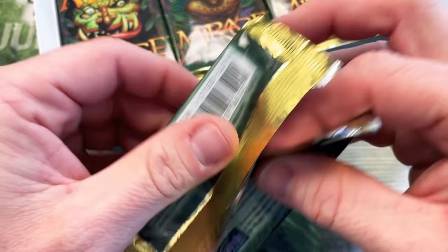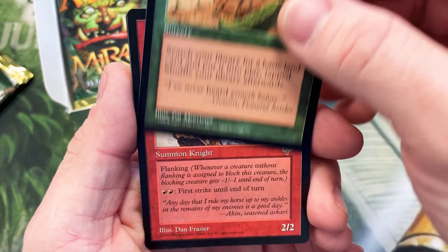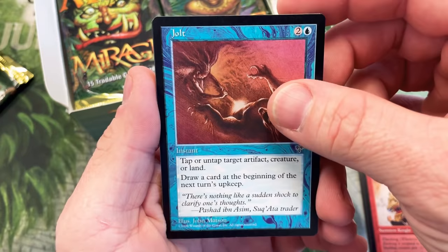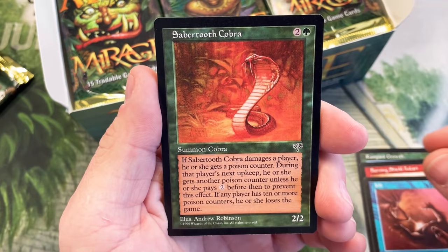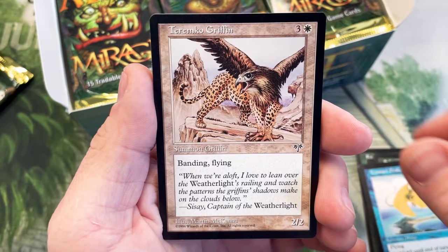I'm going to try to keep the wrappers intact as much as I possibly can. I think the rare is either going to be four down or four from the back — we will see. Start off with a Rampant Growth, Burning Shield Asghari, Jolt. So the next one has potential to be the rare — and Sabertooth Cobra. I don't think the Cobra is the rare. Caravex's Torch — that one might be the rare. I have no idea.